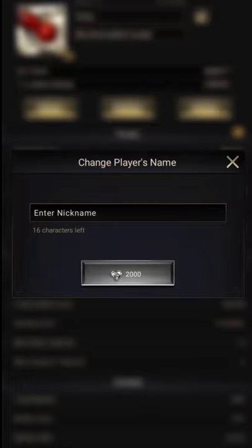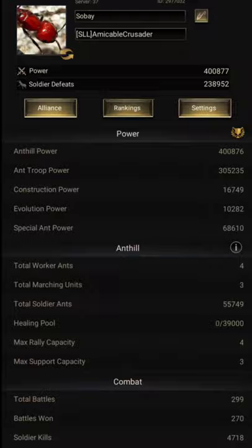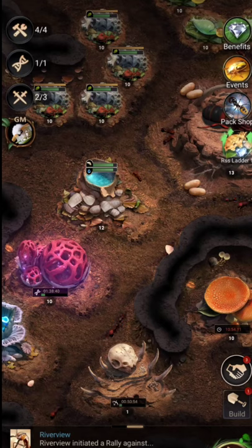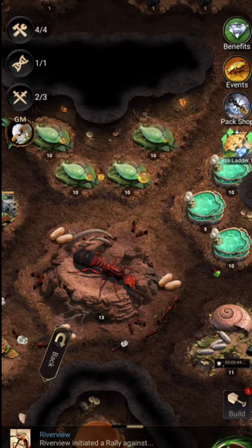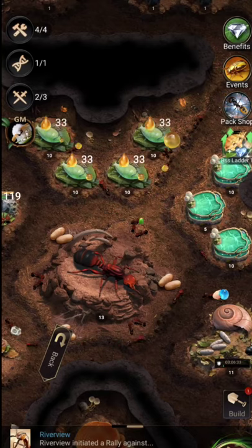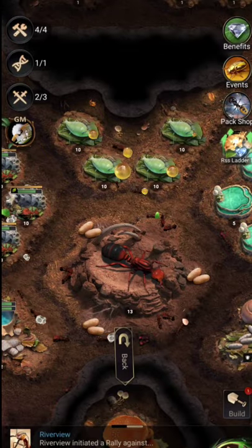The third tip is about alliances — you want to join a strong alliance. As you can see, my alliance is actually top one in server 37. A strong alliance will help you progress in this game, protect you if you're being invaded or attacked, and even send you resources if they have herder-class members. It's very convenient to have strong allies on your side.